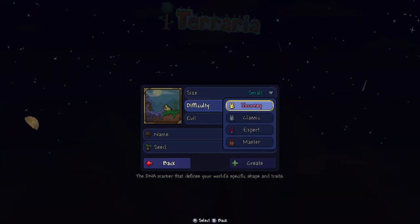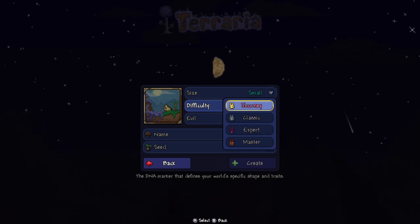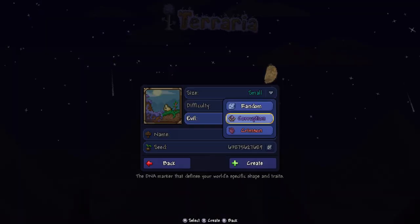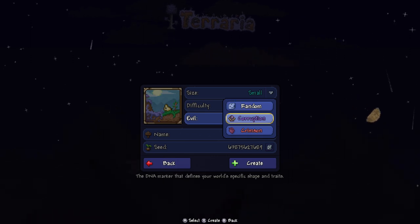If you have a Journey world, you will need a Journey character. If you have a Classic character, you can't play on a Journey world, so it can be any difficulty but you've got to have the right character. The evil has to be Corruption — not Crimson, that's a different world, and not random. It has to be Corruption.